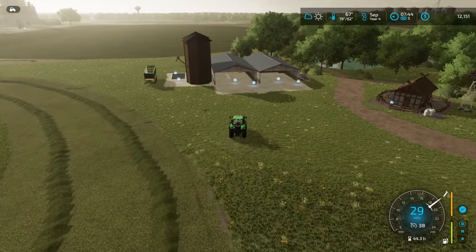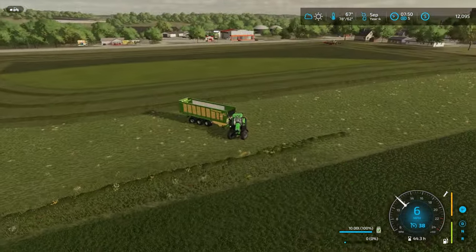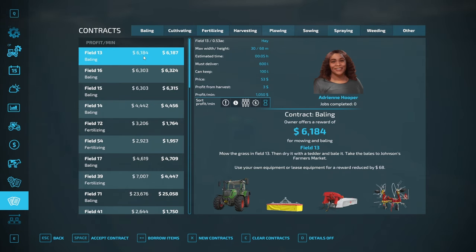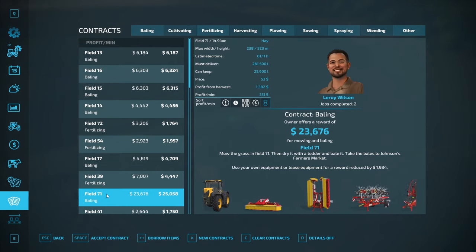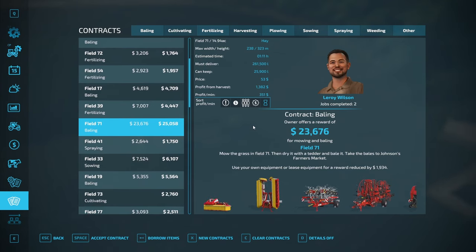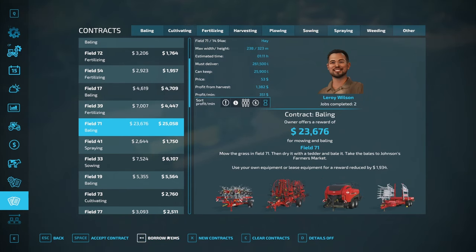This guy out here is already doing a terrific job mowing. We need to get the forage wagon going, get the second field mowing, and get fertilizing over there too. Looking at some contracts — we have a number of bailing and fertilizing contracts, and our favorite: the tedding contract again. Last time we got this fully automated, so I think we'll do that again. I'll need to borrow his equipment, so let's just get this set up right now.